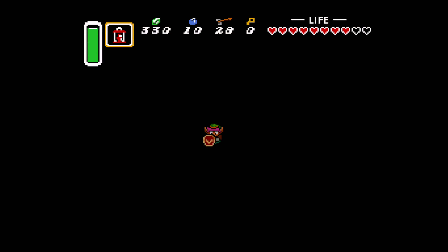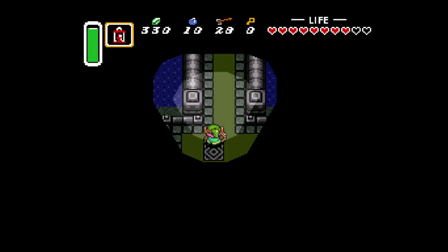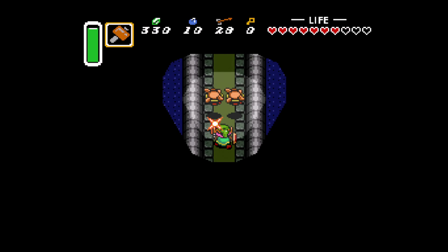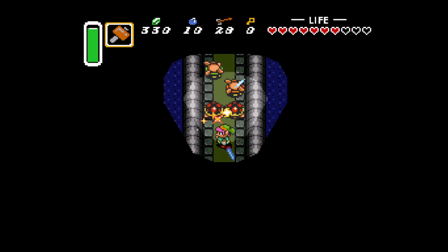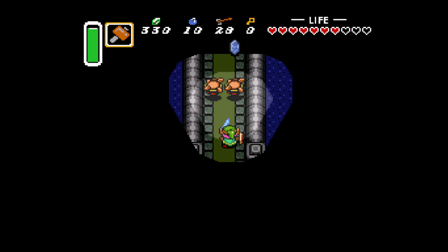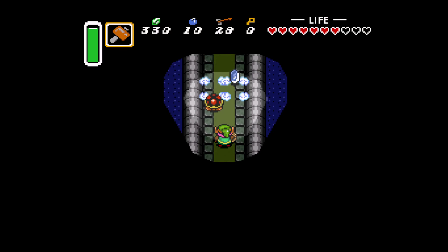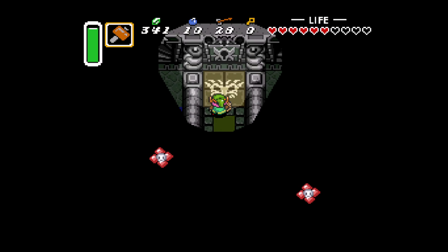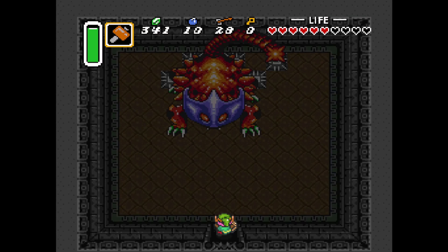Definitely need to have the hammer before we can make any progress here. Flip the turtle and give them a couple stabs once they're on their backs — defenseless. Flip back over to our boomerang so we can progress through. We're on our way to the next boss.